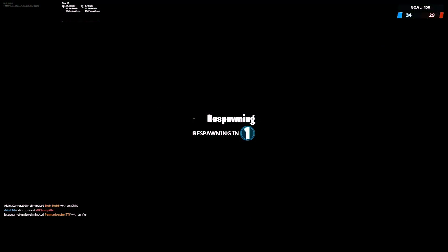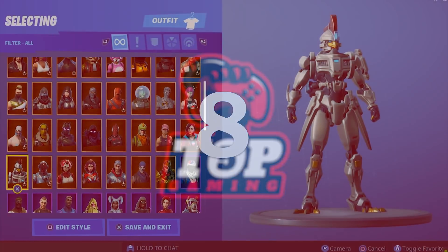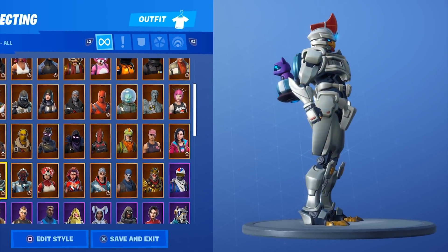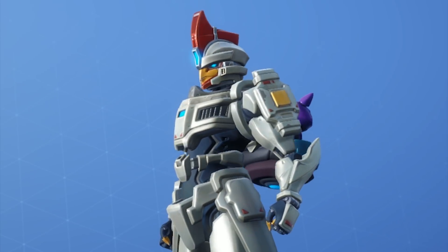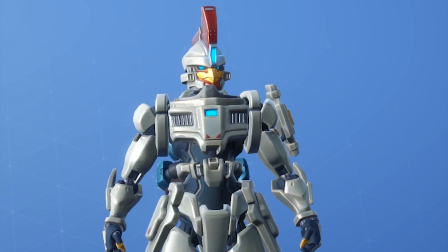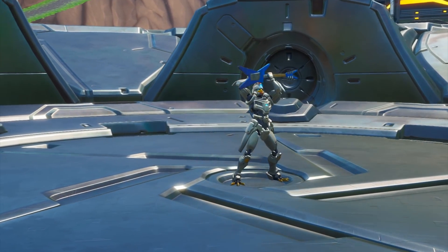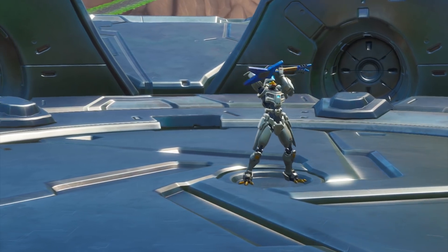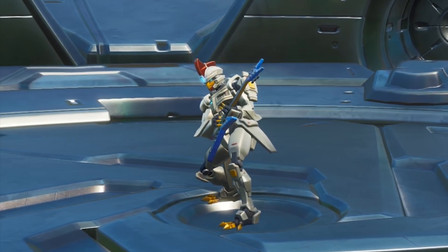Number 8 is Sentinel. Sentinel is a base skin you unlock the second you buy the Season 9 Battle Pass, as it's at the very first tier. Tier 1 also comes with a 60% friend XP boost and a ton of challenges. Sentinel is part of the Battle Dynamic set, and it's a really cool-looking skin that mashes a classic Transformer action figure with, well, the chicken.